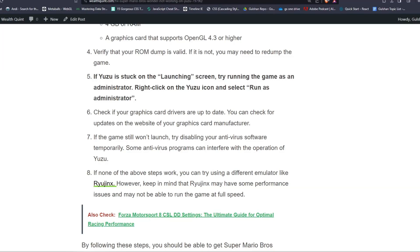Check if your graphics card drivers are up to date. You can check for updates on the website of your graphics card manufacturer. If the game still would not launch, try disabling your antivirus software temporarily, as some antivirus programs can interfere with the operation of Yuzu.